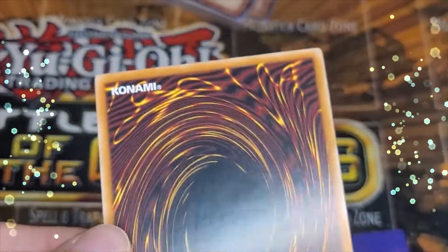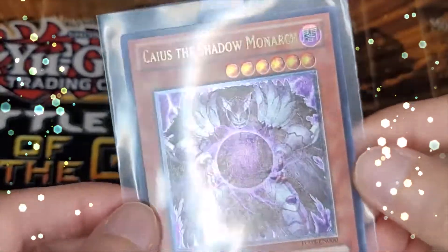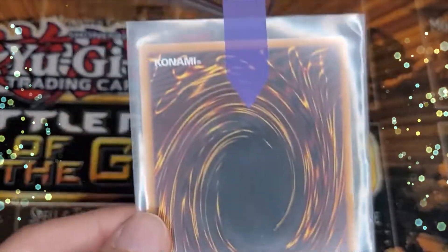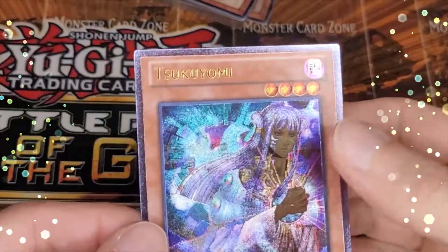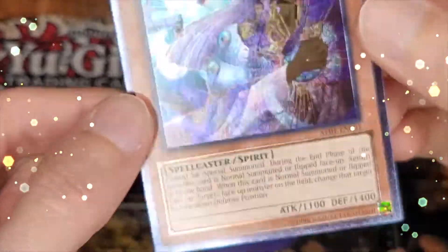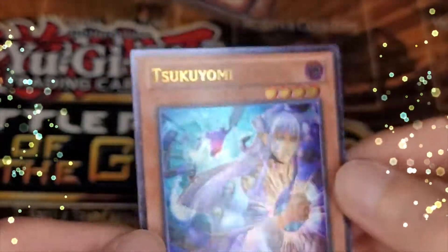I'm actually submitting two Kaius — this one is also one I pulled from the pack, just showing off the holo and the clean back. Tsukuyomi from Astral Pack — this is my last copy. My first copy got a 10, so I'm hoping this one will also get a 10, just showing off the holo.